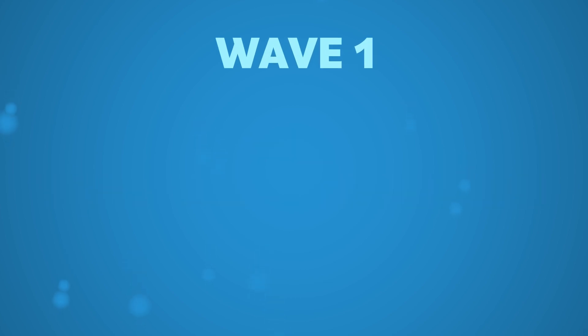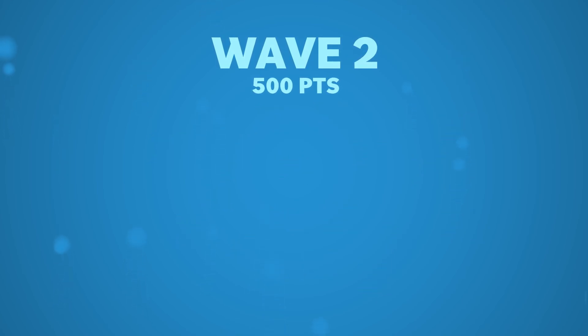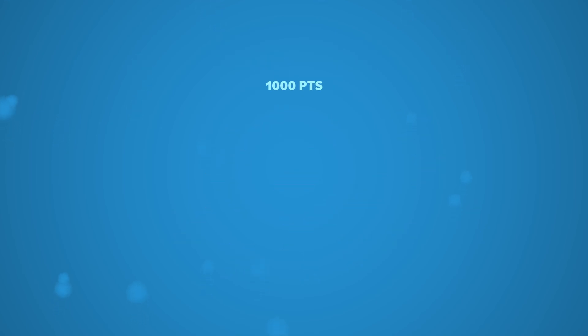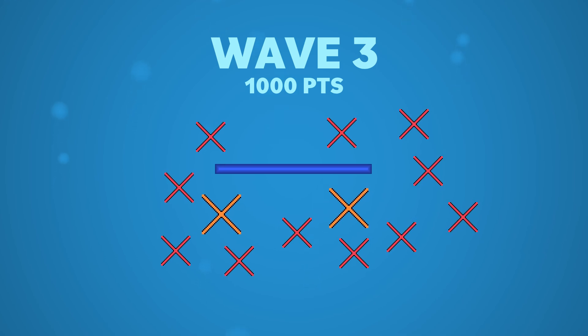So, what are the waves? Wave 1, we have the red enemies. By themselves they're not too difficult, but their strength is in numbers, so leave them alone for too long and you can start to get overwhelmed. Wave 2 is at 500 points, and this is when we introduce the orange. Their spawn rates aren't super high, but the red enemies are still coming at the same time. When the player reaches 1,000 points for wave 3, we start to see Stretchy, and the other two enemies are also still spawning. As the spawns increase, the difficulty definitely climbs.